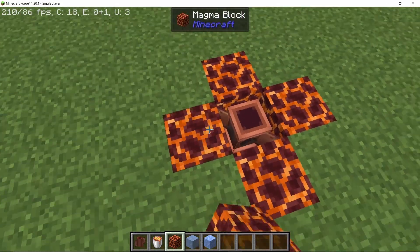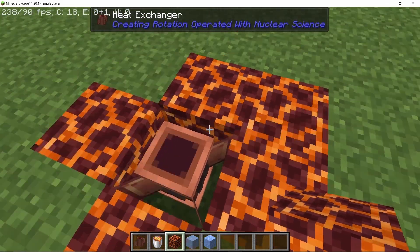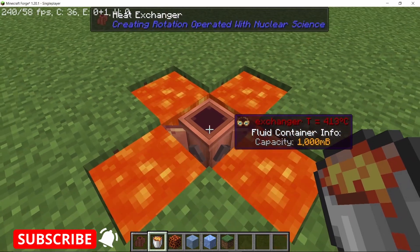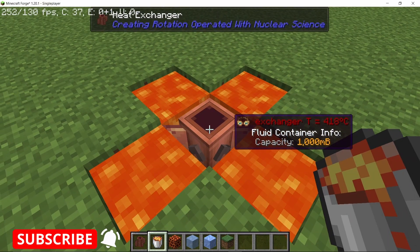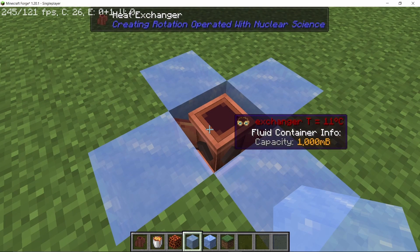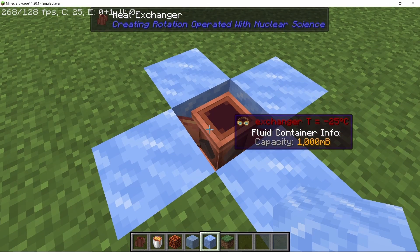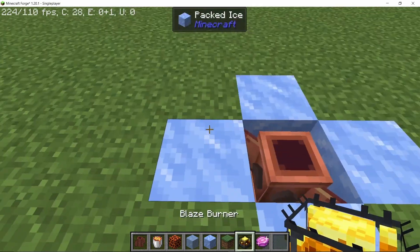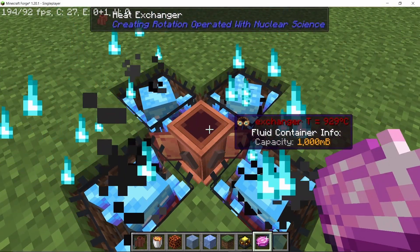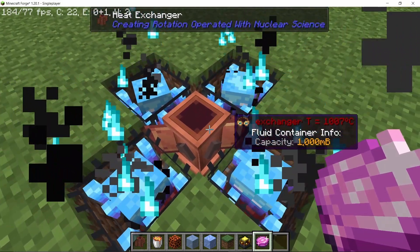The heat exchanger will absorb heat from its surroundings and transfer it to the fluid inside it. Placing magma blocks will raise its temperature, but this only applies to blocks directly touching it. Replacing magma blocks with lava raises the temperature even higher since lava is hotter. Ice brings the temperature down to 9°C, and packed ice brings it all the way down to -25°C. Blaze burners take the temperature all the way up to 1000°C, comparable to a nuclear reactor.